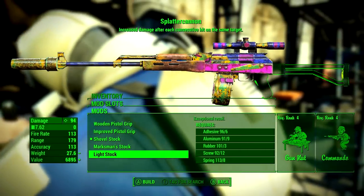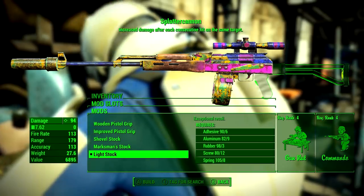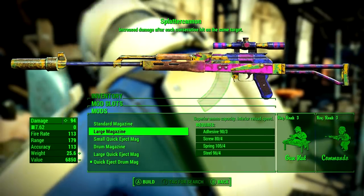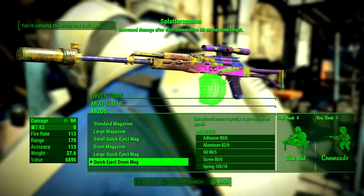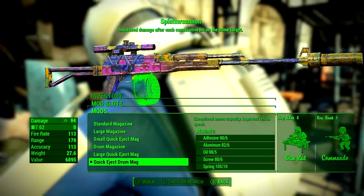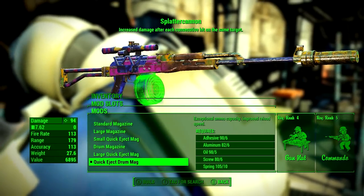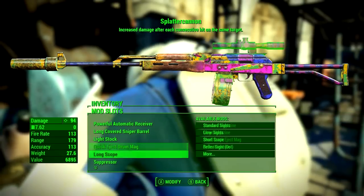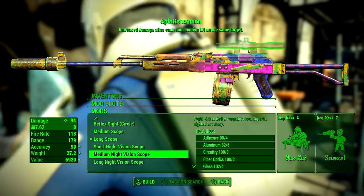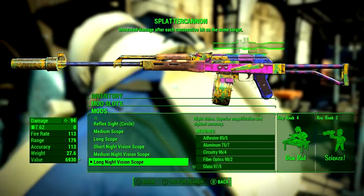For the stock, go with the Light Stock — this gives exceptional recoil improvements so the weapon won't shake at all. Next, grab the Quick Eject Drum Mag, which has the largest ammo capacity so you rarely need to reload, and when you do it happens very quickly. This synergizes really well with the automatic receiver. Finally, for the scope I'll be using the Long Range Night Vision Scope, though you may prefer the Reflex Scope for easier aiming.